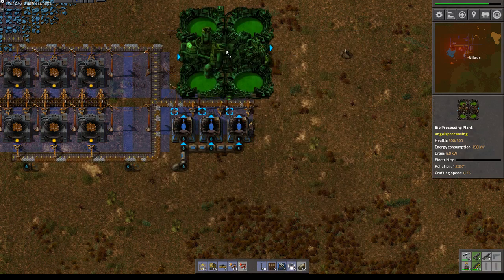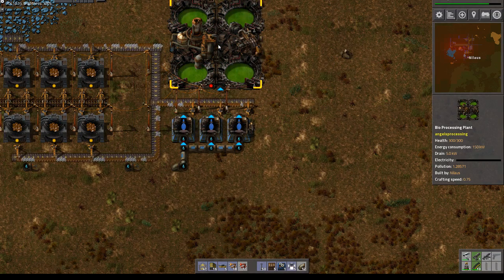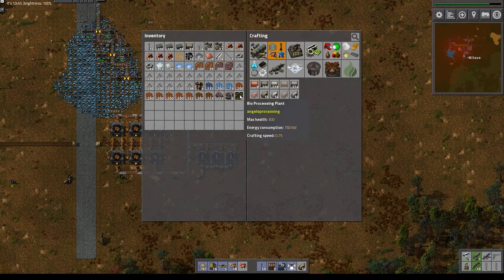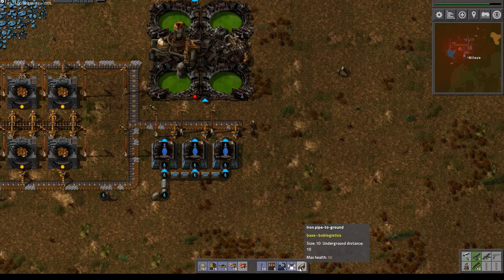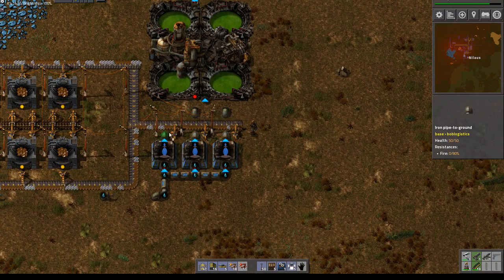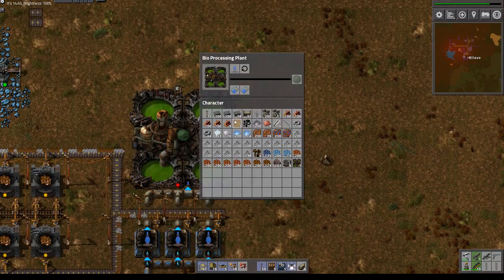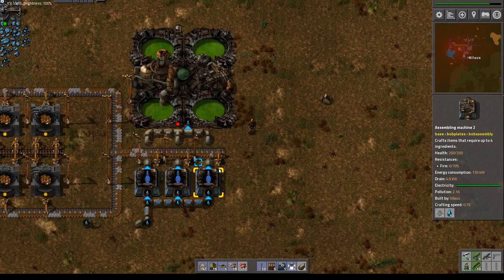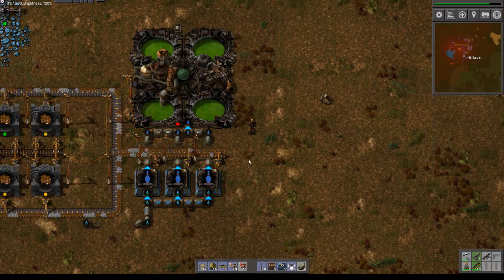And then we need this bad boy here. I don't think this is the right place to build it, actually. I'll build it here because this is the way we test it out and then we'll see how this goes. I have no idea — it will do algae stuff and will probably use a ton of water as well. I'm concerned this will be cleaning up enough.